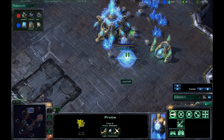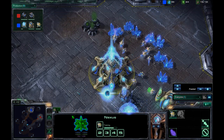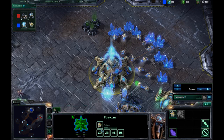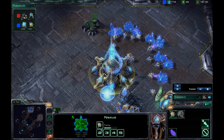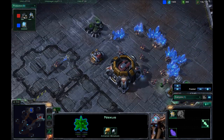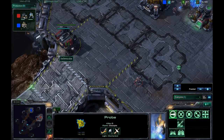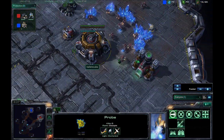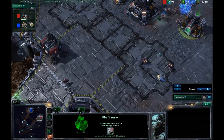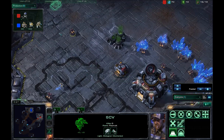He is going to be going for a Pylon-Gateway-Pylon. Meanwhile, he is Chrono Boosting the Nexus with almost nothing in it — yeah, one probe. It looks like most of that was wasted. He's still going all the way around my base. He is going to see the refinery, so he does know a couple things even though he hasn't been able to see much else.